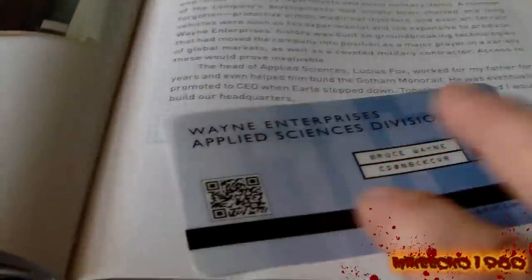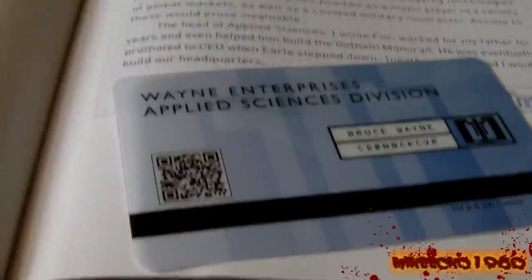That's the ID badge from Bruce Wayne from Wayne Enterprises — nice picture of Lucius. The next page is the front elevation of Wayne Manor, a blueprint diagram drawn out for you.